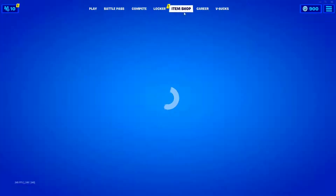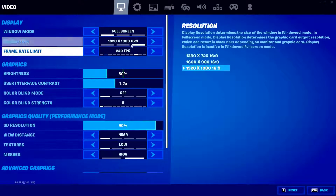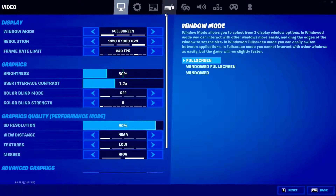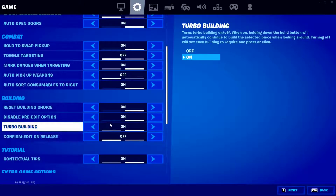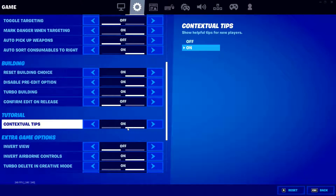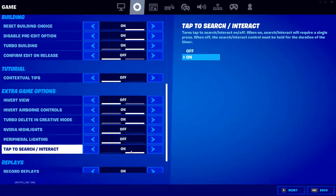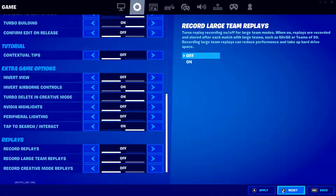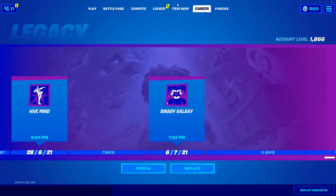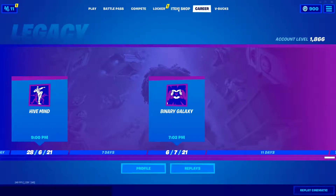Next what you guys want to do is go into your settings. Don't ask me why it's like this, but you guys will need to turn contextual tips to off. And also turn replay mode off too guys. That's what you need to do - don't ask me why, that's just what I was told.